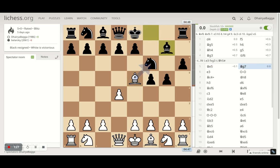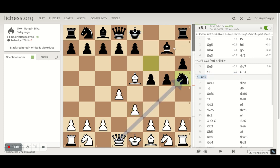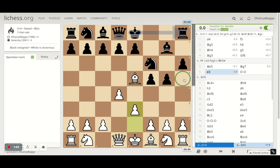After bishop e5, opponent plays bishop g7, trying to make sure the knight can be removed in the next move and bishops can be exchanged. I played e3 so that the knight cannot go onto h5 — because if knight h5 is trying to exchange the bishops, I can take the knight straight away. So this square is also now controlled with the queen.